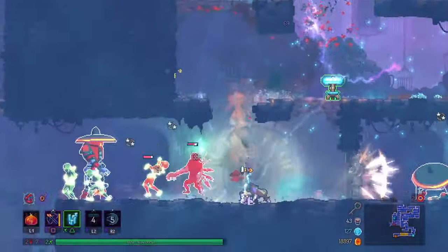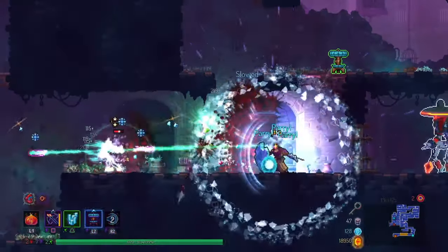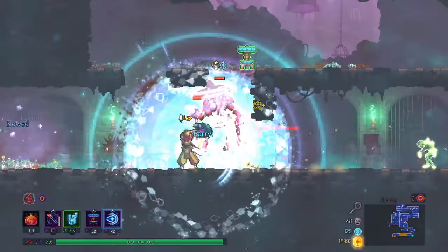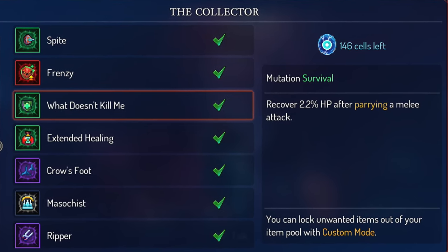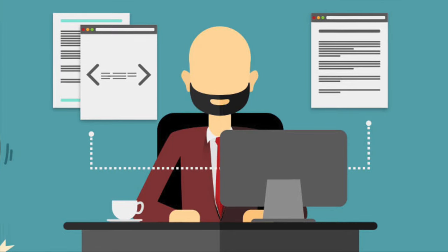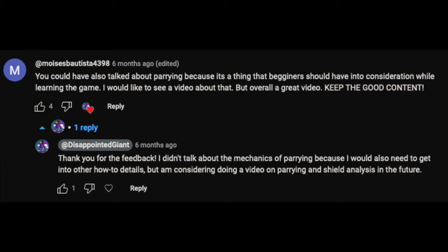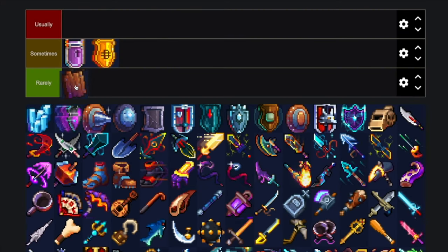Hey everyone, DisappointedGiant here. Welcome to my Dead Cells Shield Guide. The purpose of this video is to go over the basics of shield mechanics, to talk about blocking and parrying, and to give some insight into the various shield-based mutations. I've had this on my to-do list for quite a while now, and I'm glad I'm finally getting around to putting this out. Thank you to viewer Moises Batista for their comment so many months ago about this very topic — if you're still out there, this is for you. I'm timing the posting of this video to be synchronous with the release of my shields tier list, which is a sibling video to this one.